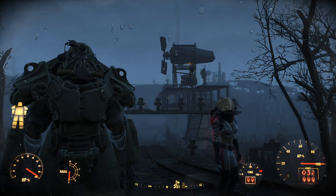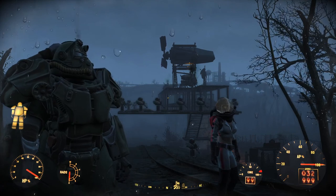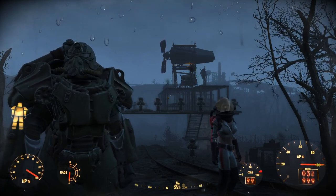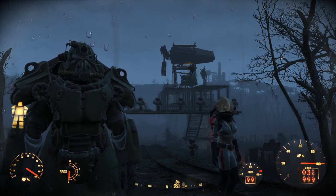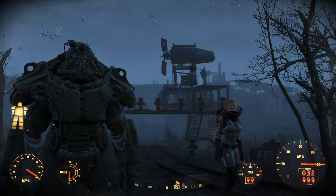Hello again everyone, it is your Black Knight. As you can see, me and Curie here are visiting Oberlin Station, which was one of my early MC Escher-esque kind of throw-together, make-it-work kind of builds.